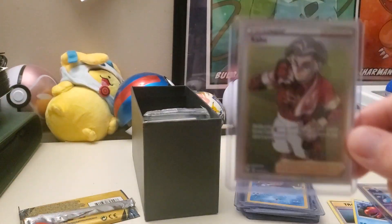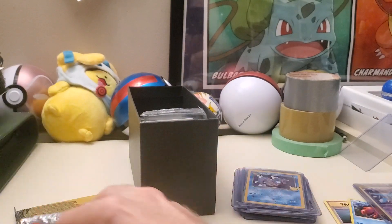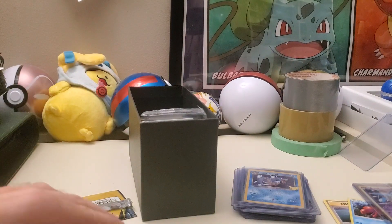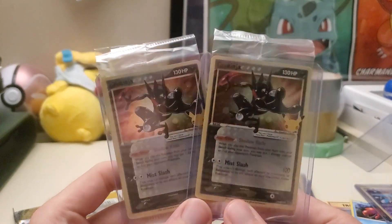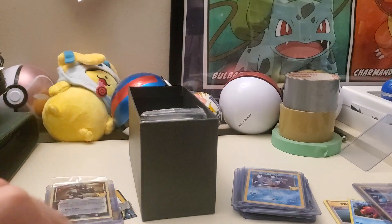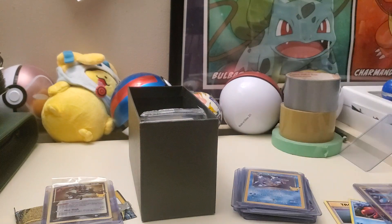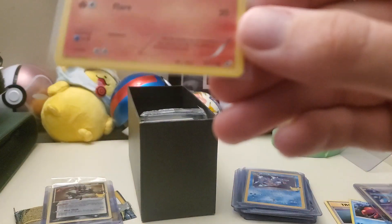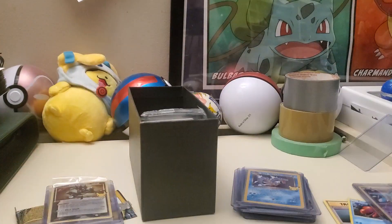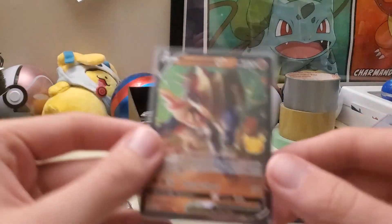Dark Gyarados Celebration. Kabu Regular Full Art — I think I just bought the rainbow for this guy, or I at least bought a Centiskorch card with him in it. Oh, there's the Zoroastian Level X I thought I lost — actually I want that set aside. I forgot — I knew I had at least one or two. And then we got two Greninja Gold Stars. A couple — I want to say I opened at least three.